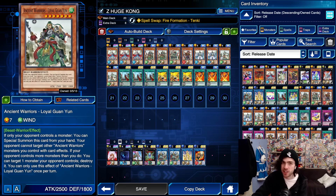Then we have your fantastic going-second card, Ancient Warrior's Loyal One Yun. This card — if your opponent controls a monster and you control nothing — you can special summon it. And if your opponent controls more monsters than you, you can just pop one of your opponent's monsters.